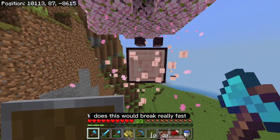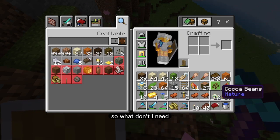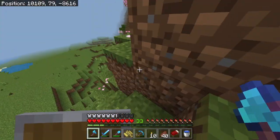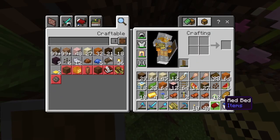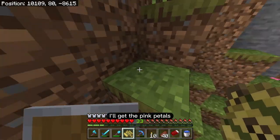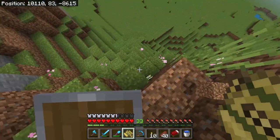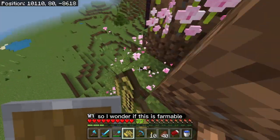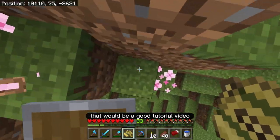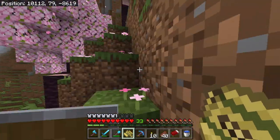Let's chop this down — this thing is so beautiful. Does this wood break really fast or is my game lagging? I need to clear space in my inventory, so I'm dropping the 15 pieces of cobblestone. I can pick up these flowers — I'll get the pink petals instead of the azure. Six pink petals! I wonder if this is farmable — that'd be a really cool tutorial video if I can find a way to farm these.